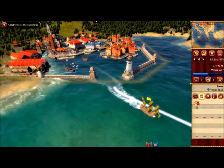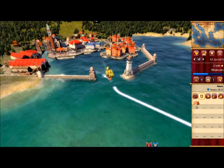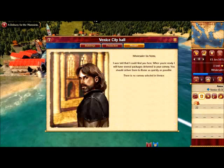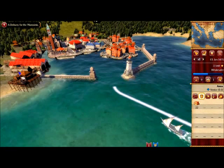We need to have this delivery for the Morosinis. City hall is here — and there's a mission. But there's no convoy selected in Venice so we actually have to wait until Anna is there.